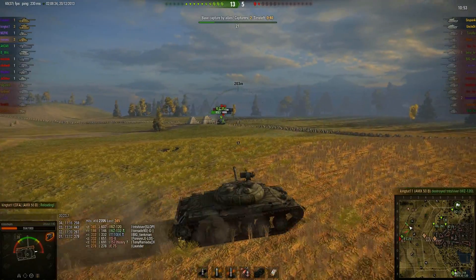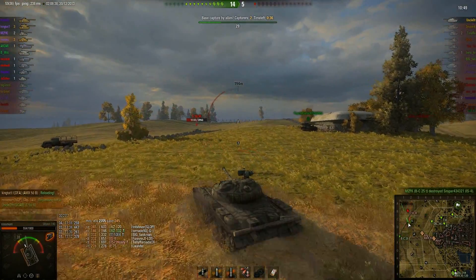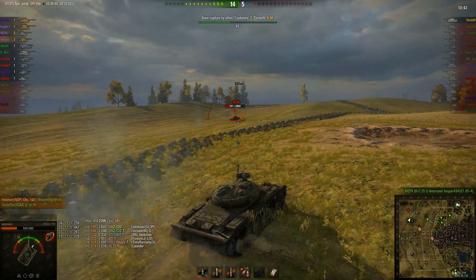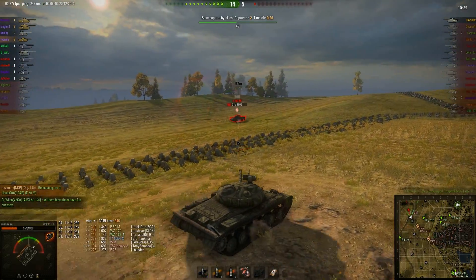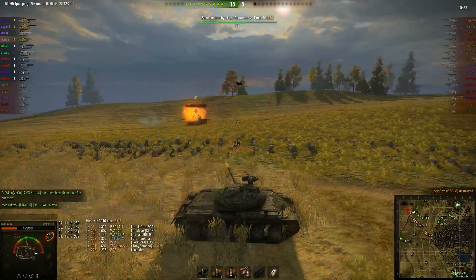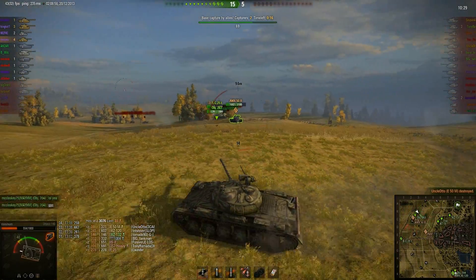I try and get a passing shot on the IS-4, nearly hit the Bat Chat — that's probably a risk I didn't need to take, and I didn't even get a hit. Then it's just cleaning up the C50. I get a bounce there because I was auto-aiming and it hit a bit high, so I manual-aim, hit him in the engine deck, then go back to auto-aim because I'm behind him and clean up the rest of the enemy team.